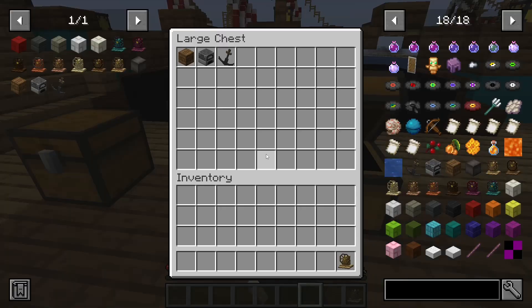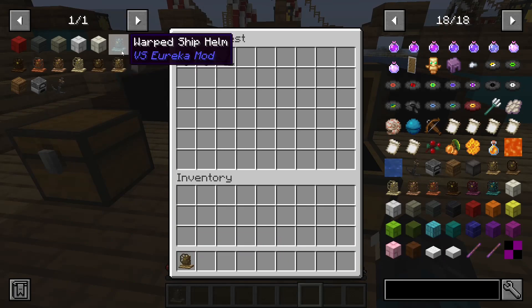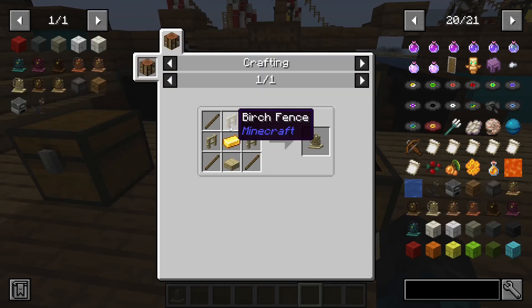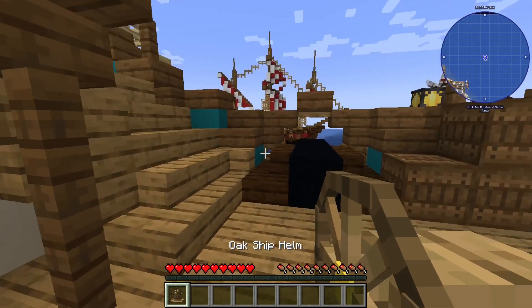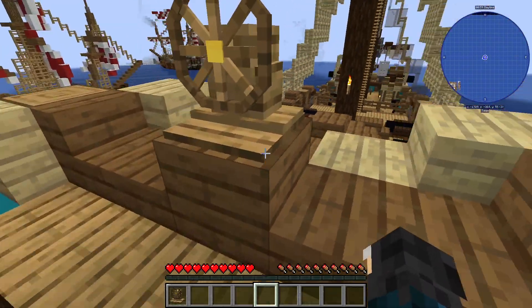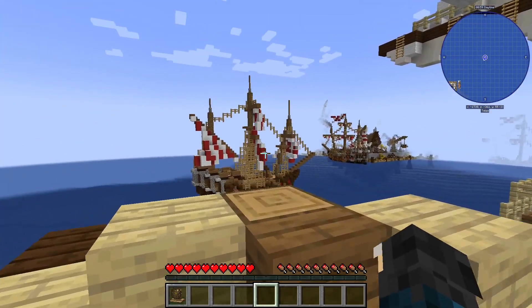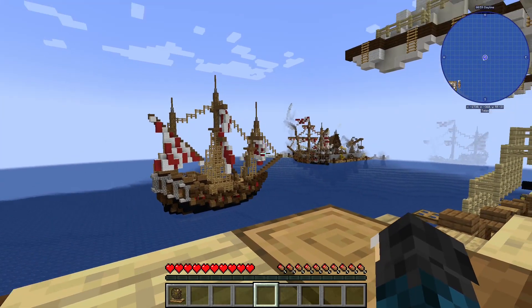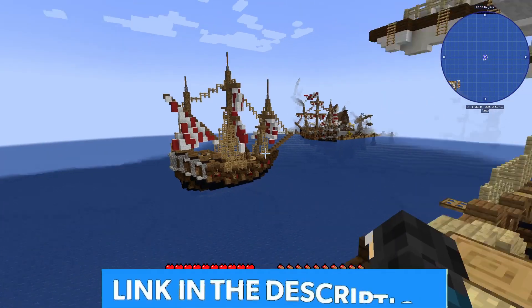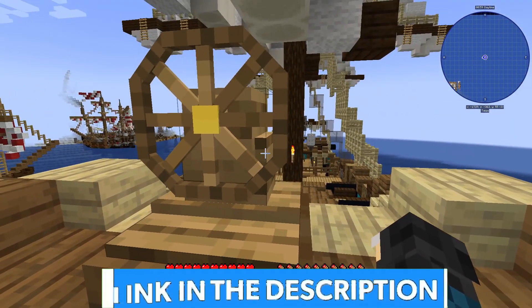The first part of this mod is the oak ship helm. To craft it, you just use any type of wood with a type of fence, sticks, a slab, and a gold ingot. Then you place it right here. By the way, if you want to know what this map is — I did not build this, I will leave a link in the description.